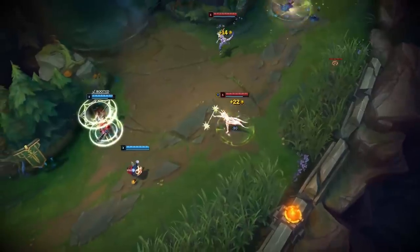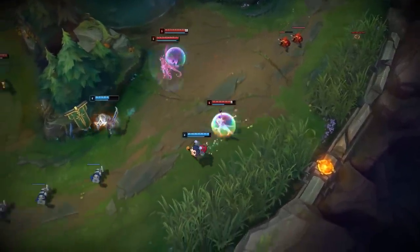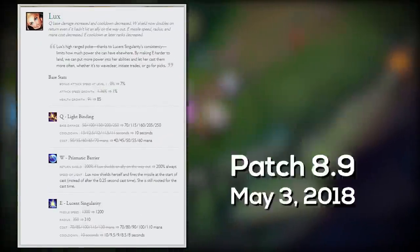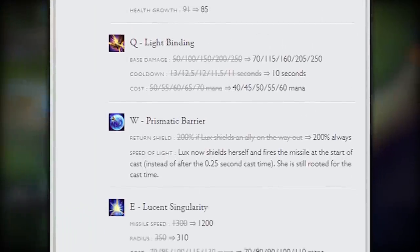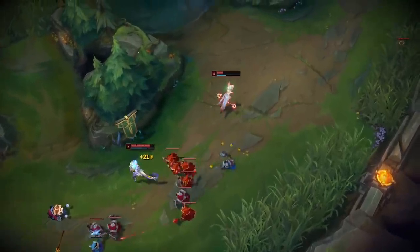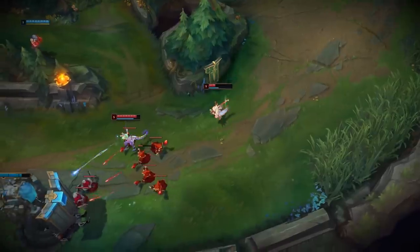In order to fully understand our story for support Lux, let's go back to patch 8.9, more than one year ago today. There were some changes given to Lux during Season 8, and I believe these are the sole reasons she can be played support to this day. After patch 8.9, she became a solid and legitimate support. Right before those changes, she received some pretty big buffs to her shield, but the biggest thing is how her cooldowns work.